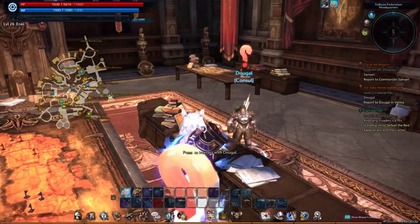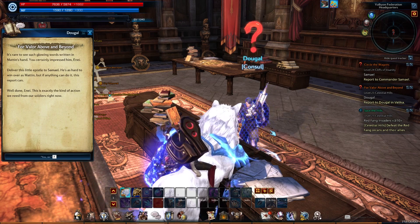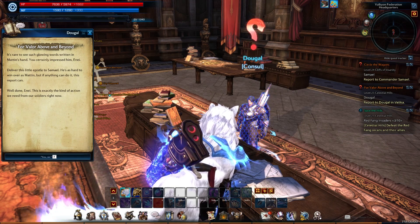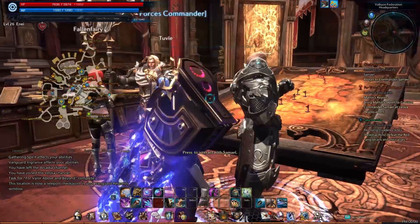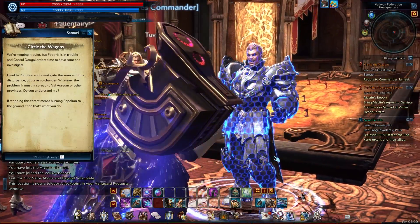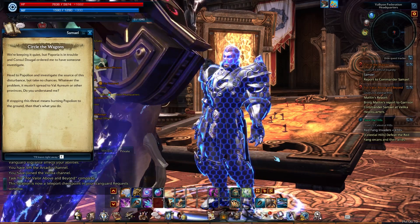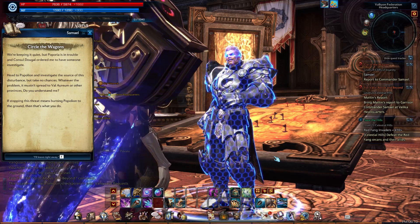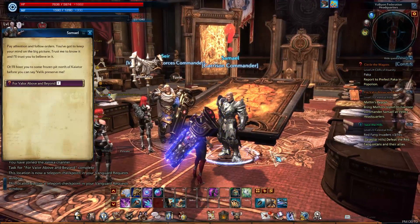All right, let's go in here. Let's talk to Dagal first. It's rare to see such glowing words written in Matten's hand — you certainly impressed him. Deliver this epistle to Samael — he's as hard to win over as Matten, but if anything can do it, this report can. Well done — this is exactly the kind of action we need from our soldiers right now. Let's talk to Samael — Mr. Hard to Get. Poporia is in trouble, and Council Dagal ordered me to have someone investigate. Head to Popoleon and investigate the source of this disturbance, but take no chances — whatever the problem, it mustn't spread to Val Arim or other provinces. If stopping this threat means burning Popoleon to the ground, then that's what you do. Wow. That's pretty intense.